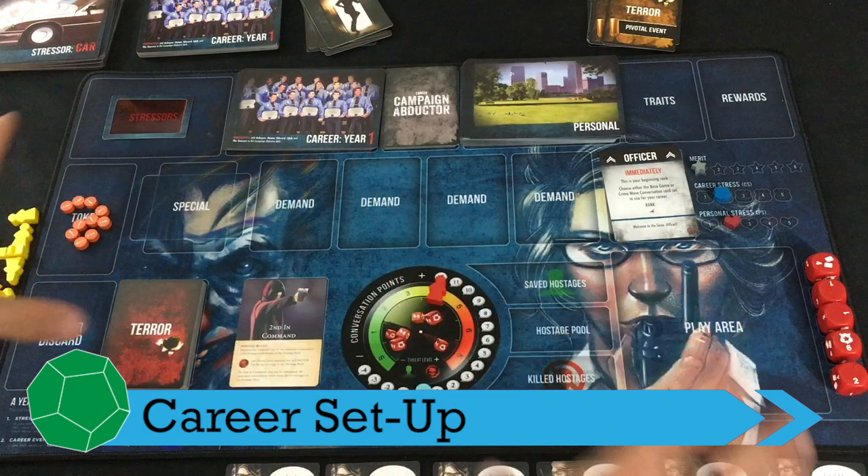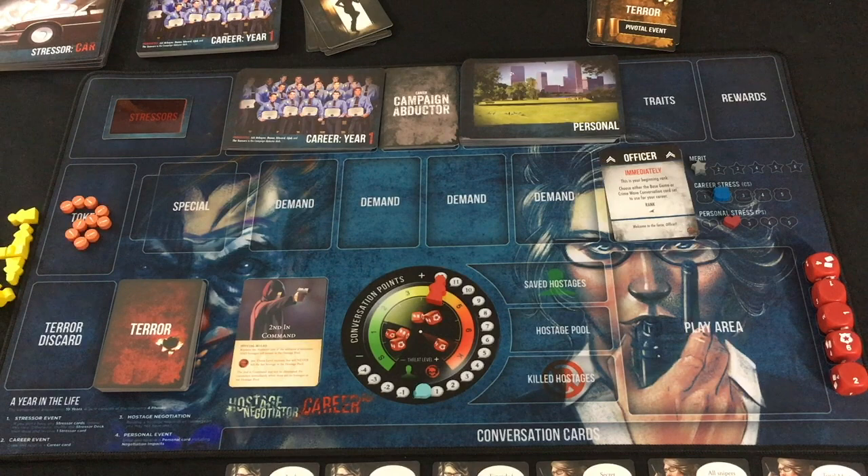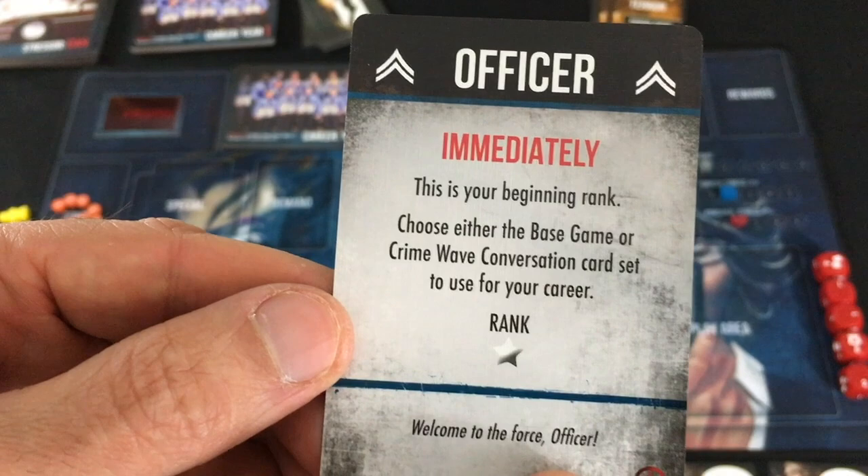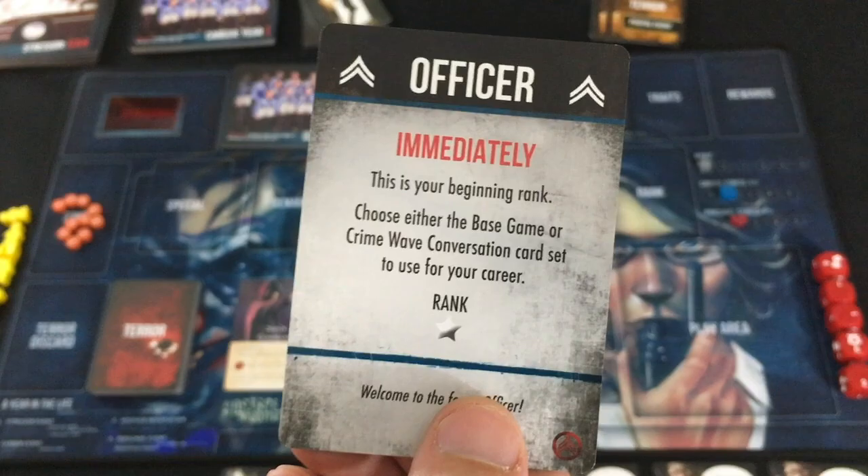Setup for the career mode itself is pretty simple. I've got this nice mat here, but if you don't have this, you use the basic Crime Wave board and some other stuff to set it all up. First, you have three tracks you're keeping track of. Your merit level starts at one, then your career stress and your personal stress both start at two. You also begin with your rank as a lowly officer, and you get to pick the base game or Crime Wave conversation cards.